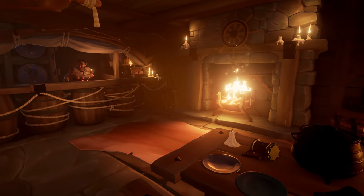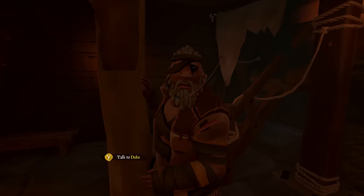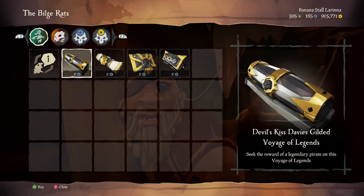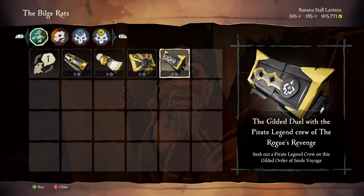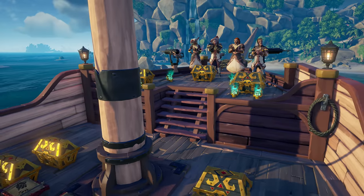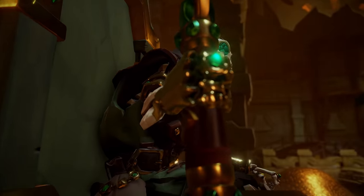Stitcher Jim is nowhere to be found, however Duke has returned to the taverns of the Sea of Thieves, and though he's looking a little worse for wear from his travels, he's brought back some valuable gilded voyages. You can only choose one gilded voyage from his selection, however each voyage will net you a haul of loot so vast it's enough to make even the gold hoarder's head turn.